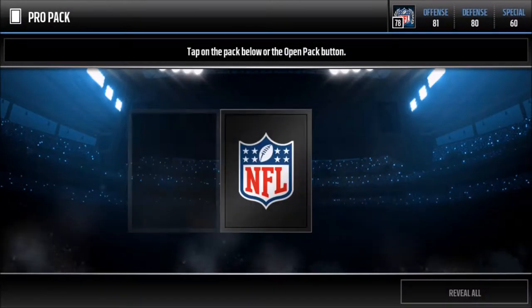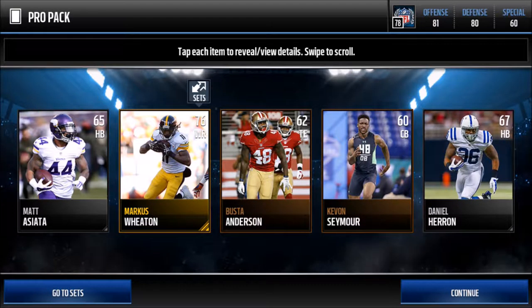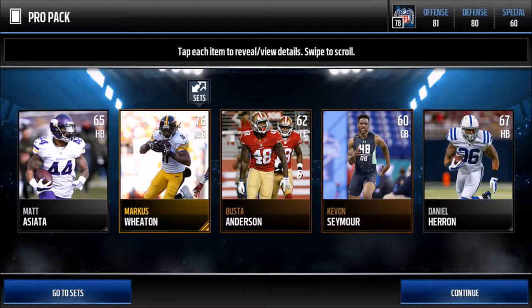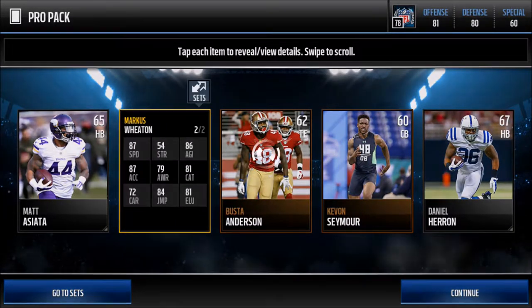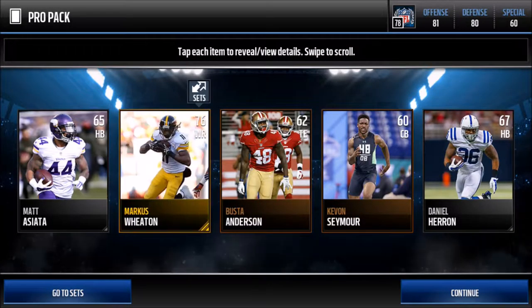We get a Pro Pack — let's see what we get in this Pro Pack. We got Marcus Wheaton, nice! Matt Alciata, Bus Anderson — we can drop him. And we got a collectible, we're gonna save that for later.